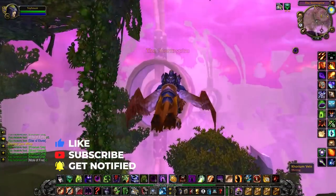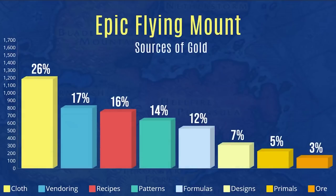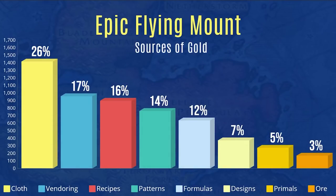I put together this presentation to show you all the sources of gold that contributed to my 5,200 gold for the epic flying skill and mount. Cloth really contributed the most — about 1,400 gold — mainly because I'm a tailor, which gave me access to shadowcloth, mooncloth, and spellcloth. These all sell for hundreds of gold each, and you can specialize in one to get two of each cloth. Really, the somewhat boring answer is professions, but tailoring specifically is what got me there.